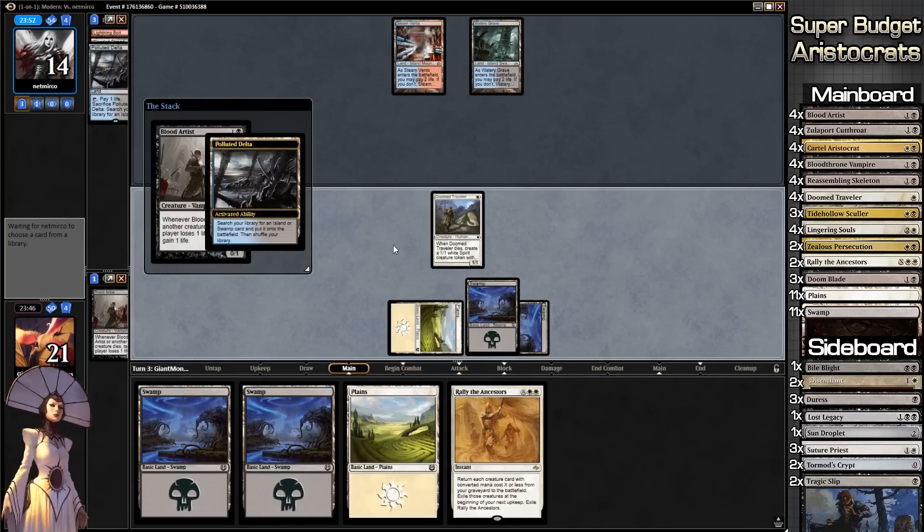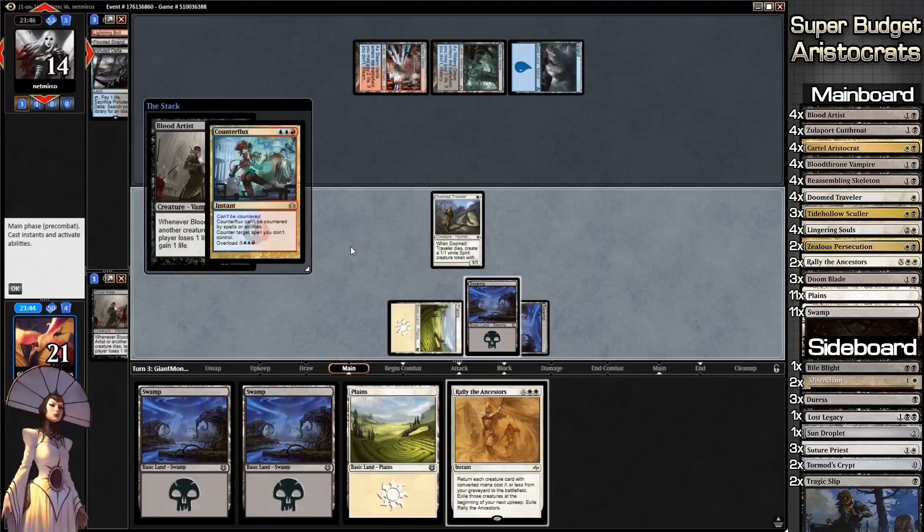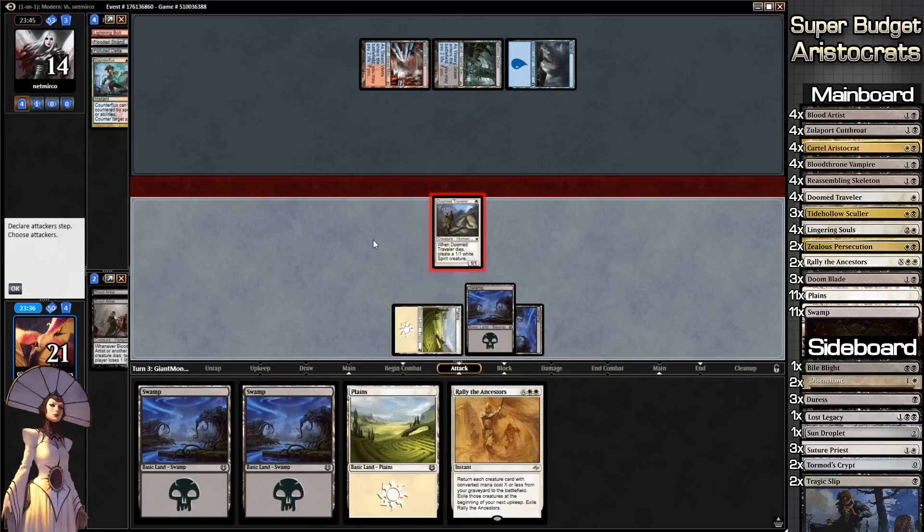Our opponent is cracking his Polluted Delta grabbing an Island, and then Counter Target Spell — no Blood Artist for us today. We go to combat, swing, and pass to our opponent's turn.